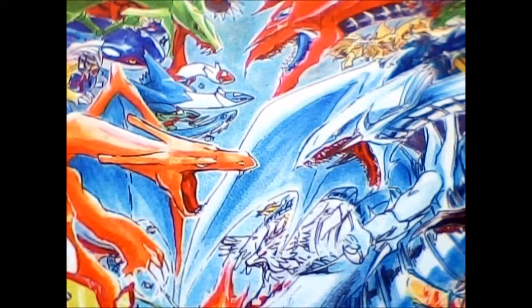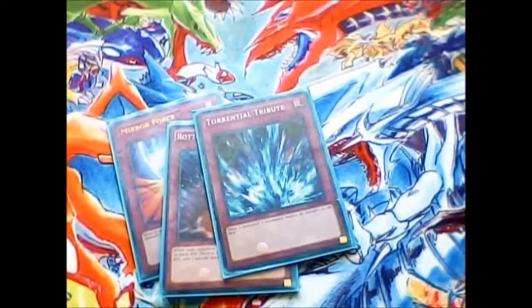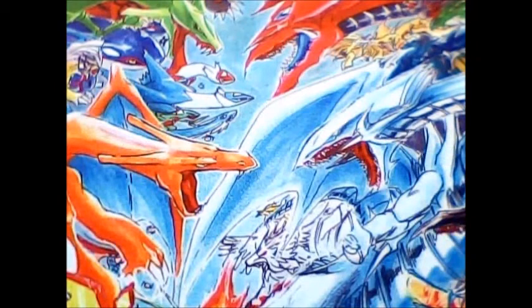Every other trap is a one-of in here. I've got 1 copy of Mirror Force, 1 copy of Bottomless Trap Hole, 1 copy of Torrential Tribute, 1 Solemn Judgment, and 1 Solemn Mourning. A lot of those traps are meant to stop opponent plays — usually worked out for me pretty well, and the Solemn cards helped out for sure.